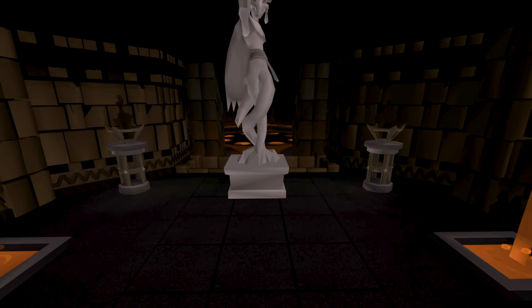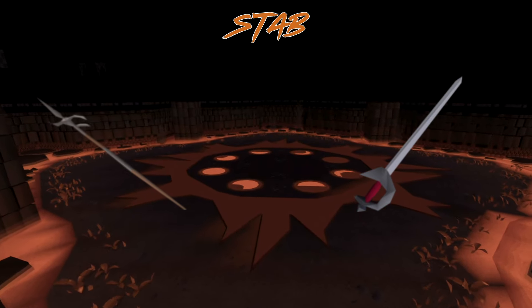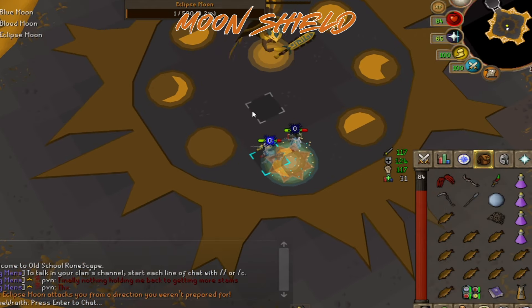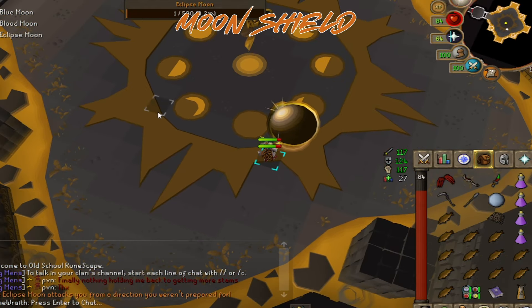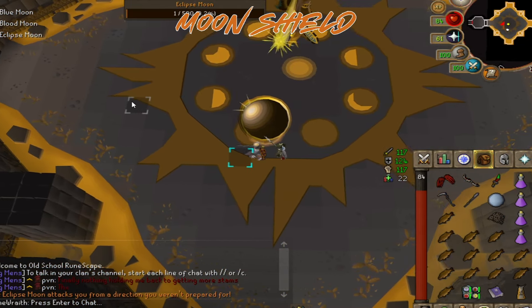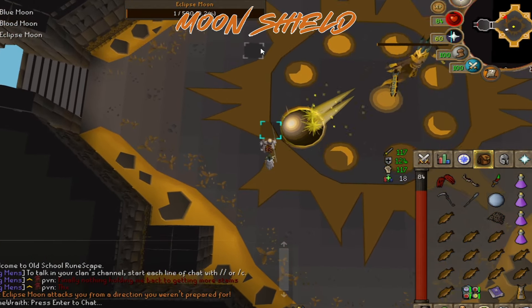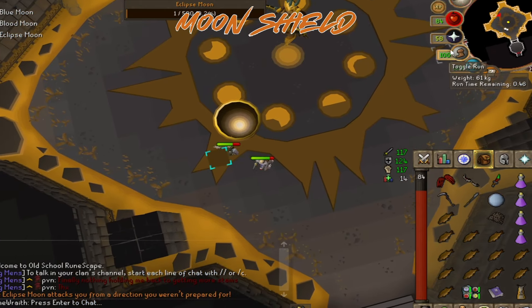Let's start with the Eclipse Moon, which is weak to Stab weapons — so get your Ghrazi Rapier or Hasta out. The first special attack has a Moonshield appear. The boss attacks with rays of light, and the idea is to move alongside the Moonshield to avoid the rays. The shield pauses at each corner, so if you turn off your run and move at a walking pace, you should avoid just about all the damage.